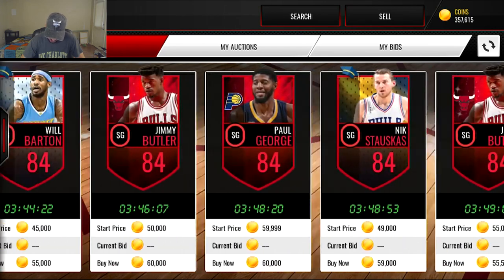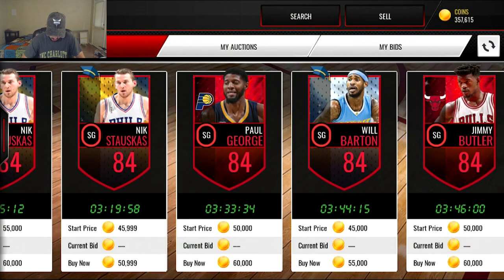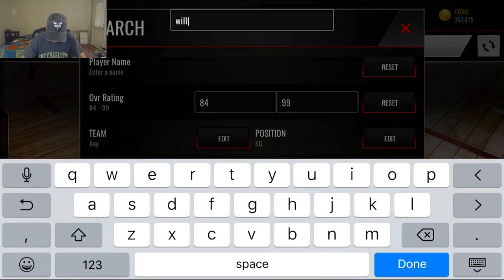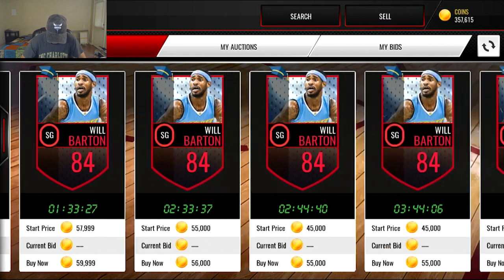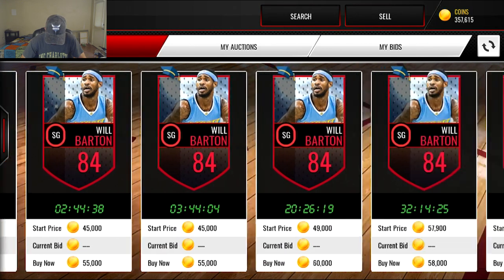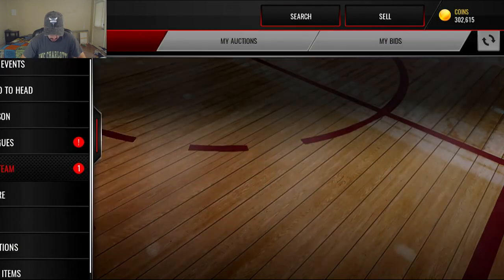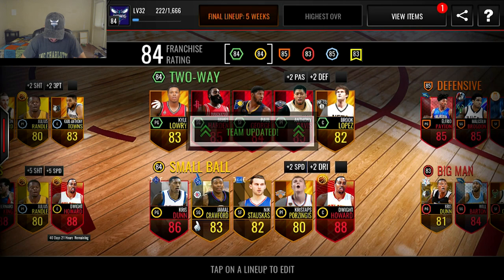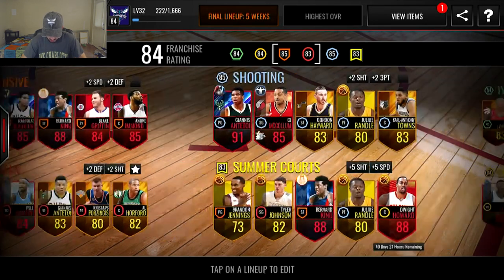I might have to go for that Will Barton anyway — even though he doesn't have a good three-pointer, all of his other stats all around are really really solid. The cheapest one is 55k, so we'll pick him up, go to my team, and hit highest overall. That bumps our big man up to an 83. We also need to look — I really don't like shopping for center, so I'm going to put that off as long as possible.